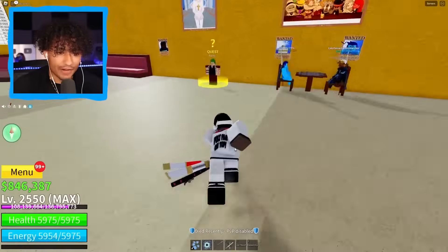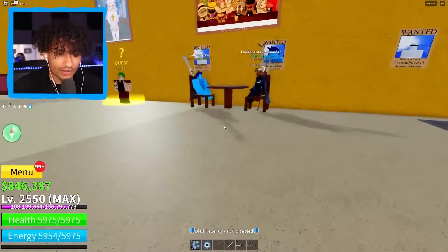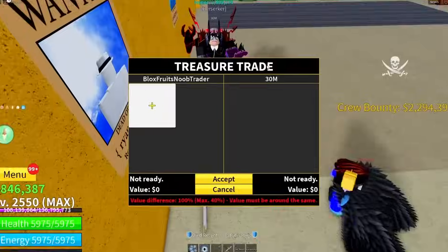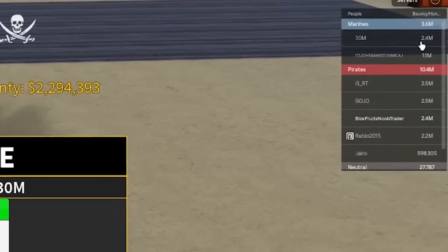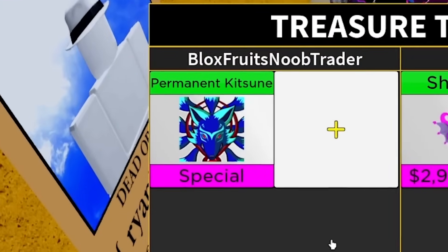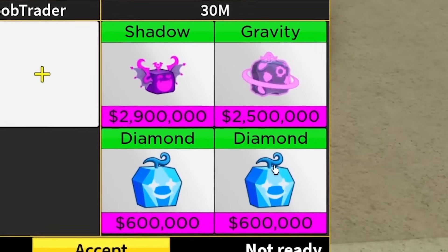This guy's tiny — he has the same face mask as me. Wait, is he Fulton family? Hey, look at me in the eyes bro. He has 30 million — okay, but he's capping. He has 2.4 million bounties. He put up a shadow fruit — boom, permanent kitsune. Do you have any kitsune fruits to trade? Shadow, gravity, diamond, diamond, ready? Oh, heck no — cancel that.